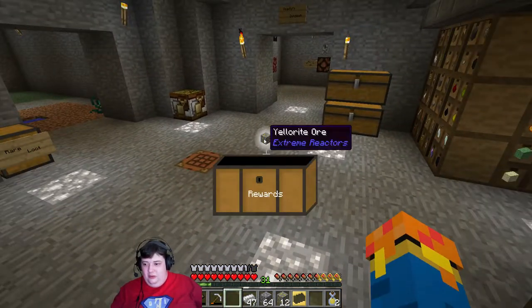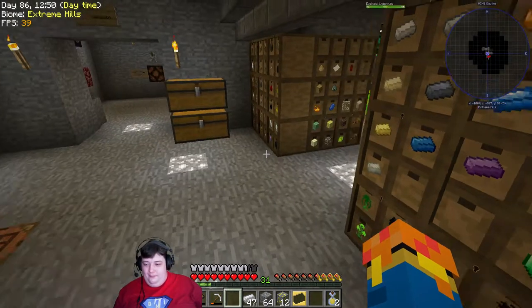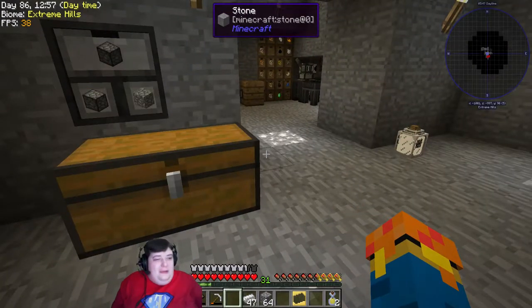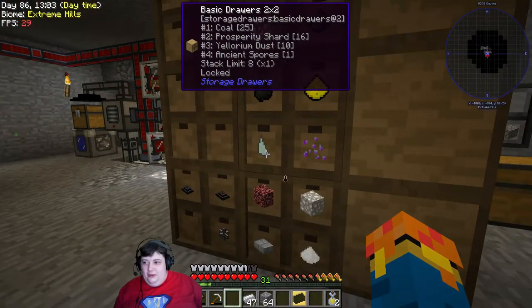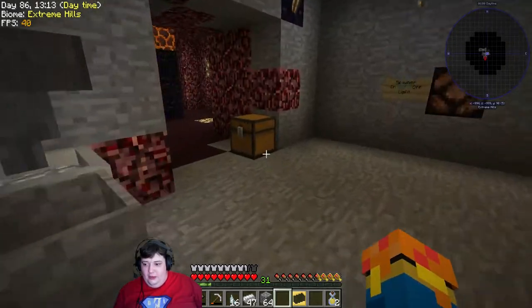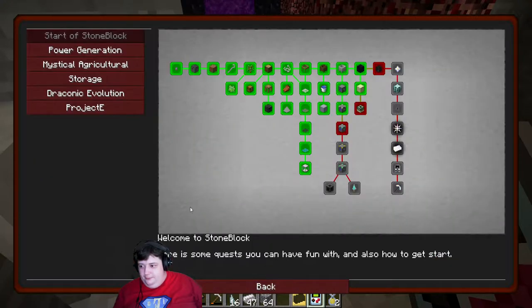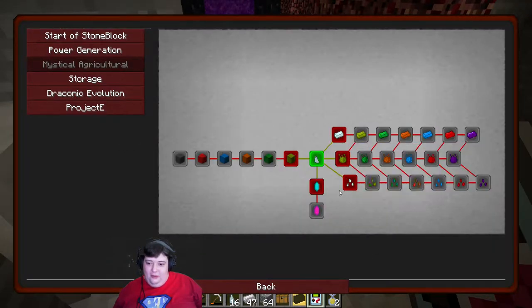That's disappointing — that is right next to useless. Eventually we'll want something but right now it's pretty much useless. While we're over here, 16 Prosperity Surge — we're just gonna grab that. Quest complete! We've finished starting the Magical Crops, and I believe we've now opened up Mystical Agriculture.